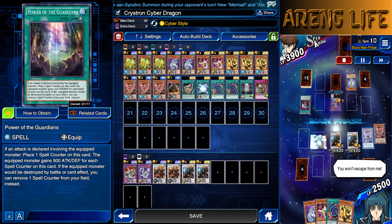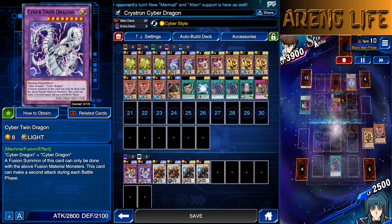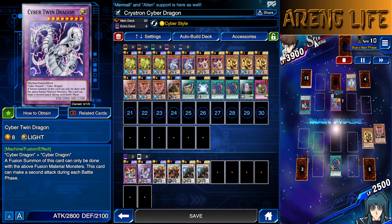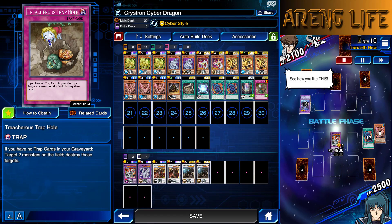One Power of the Guardians for the protection — you can use it to stall or go completely ham on offense. You can beat down with Cyber Twin or something, which would be really crazy. And of course, Treacherous Trap Hole. Lately I've been using it in most decks because it is such a good card. I'm really liking Treacherous.